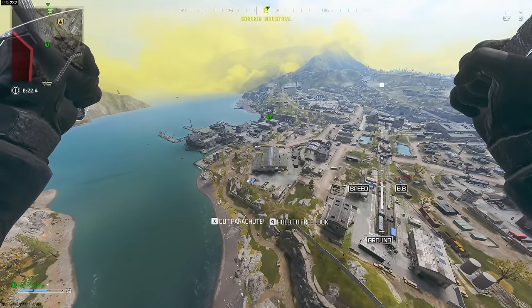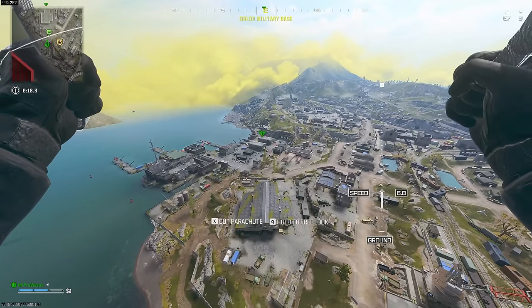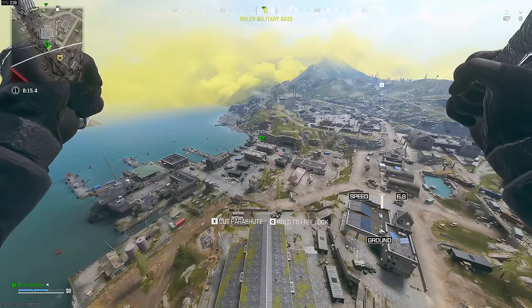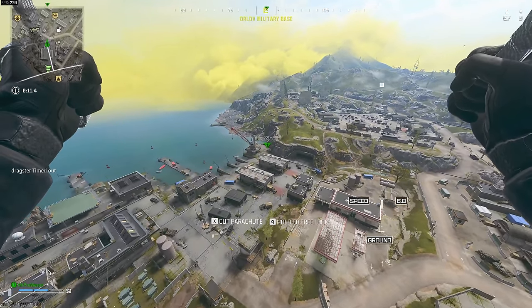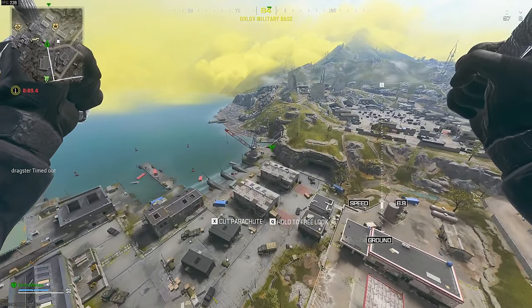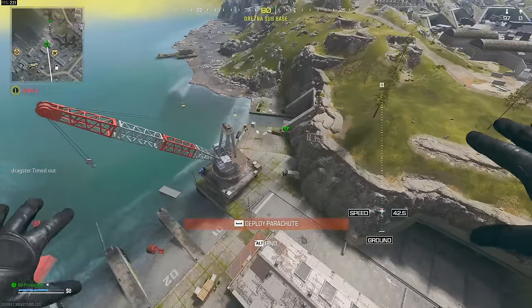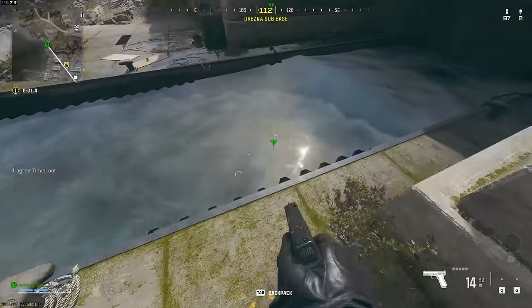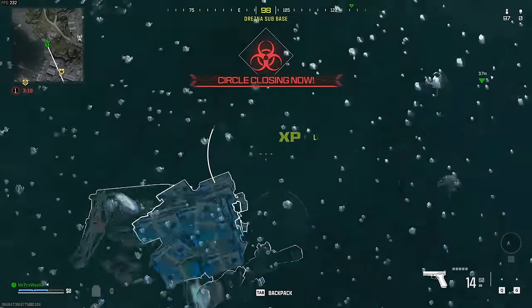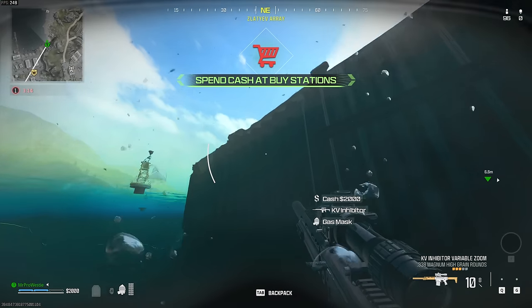What I want to do — hopefully no one's following me — is do a really quick run at the start of this solos round where you can get a loadout almost instantly. It's about getting those underground loot caches. If you've got a circle that starts at the north of the map or the east, you can hit four in a row and almost guarantee a loadout. We've got a KV Inhibitor and 2K cash, and a gas mask from the first one.